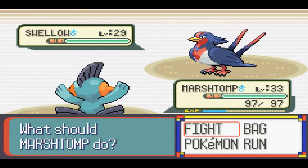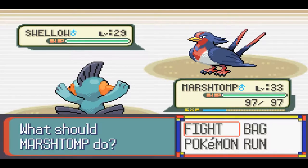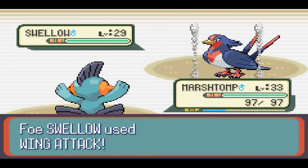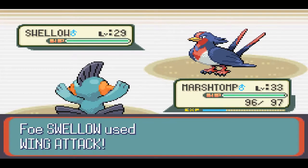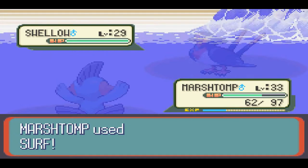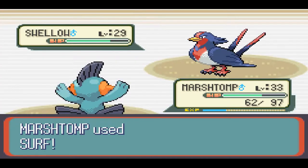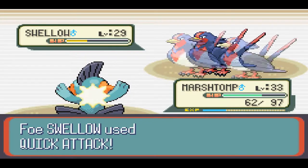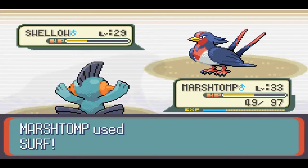One time I actually evolved my Marshtomp in the third gym - the Electric-type gym - I'm not even joking, because he's like the only Pokemon I trained. But anyways, we're going to use Surf, because Ground moves won't really work in this gym. Critical hit! Ground tactics don't really work on Flying-type Pokemon. Surf! Fan Click Attack! I honestly do not care.